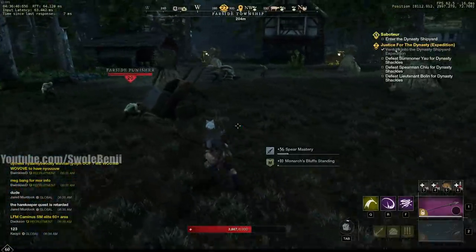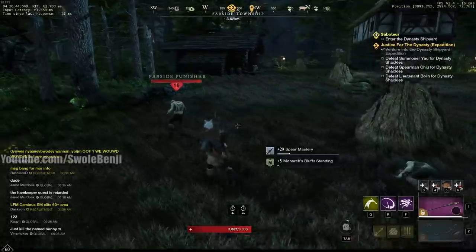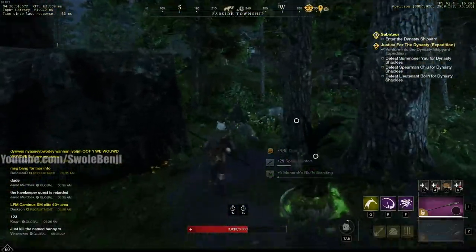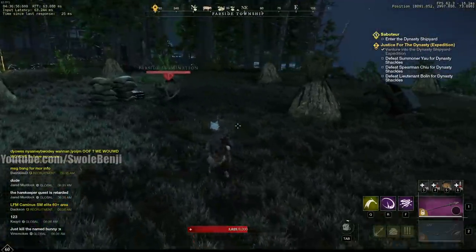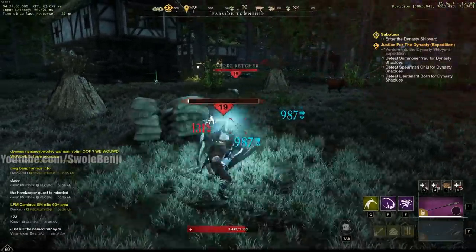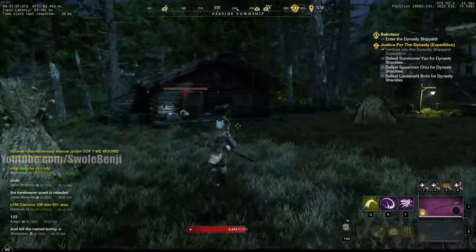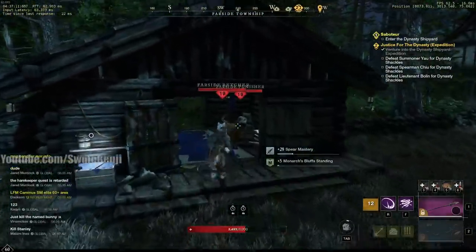I haven't found an area with faster respawning mobs that's more dense with things to target farm. There are so many blight crags and blight roots — this whole area is just surrounded with them. Each blight crag is 10 coins on this server, and there are like five or six around me at any time, respawning really quickly. You can level your weapons while you do this.